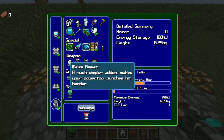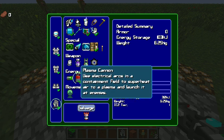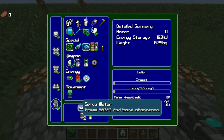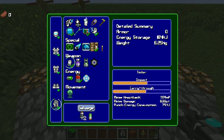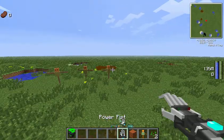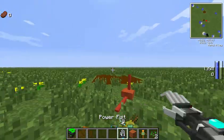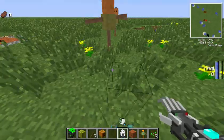And now we're going to get to the thing that everyone wants — the weapons. To start off with we have a melee assist, which is basically a powered sword. If you go up to one of these guys, you can kill them in one hit.